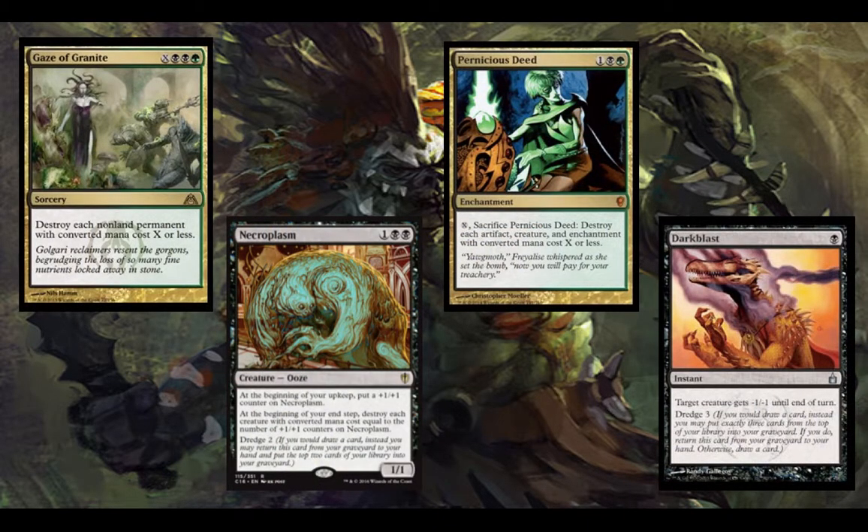Next up we have Gaze of Granite, Pernicious Deed, Necroplasm, and Dark Blast. Dark Blast has Dredge 3 and gives a target creature -1/-1 until end of turn. There's also a creature that lets you tap to give a target creature -2/-1, so if you do that and then Dark Blast out of your graveyard, it'll surprise them. Gaze of Granite is a sorcery where you pay X and sacrifice it to destroy each non-land permanent with converted mana cost X or less — pretty powerful board wipe. Pernicious Deed lets you pay X and sacrifice it to destroy each artifact, creature, and enchantment with converted mana cost X or less. Necroplasm puts a counter on itself at the beginning of your upkeep, then at your end step destroys each creature with converted mana cost equal to the number of counters on it. This also has Dredge, and since we have a lot of ways to put counters on creatures, we can dump a bunch on Necroplasm and get a board wipe whenever we need to.